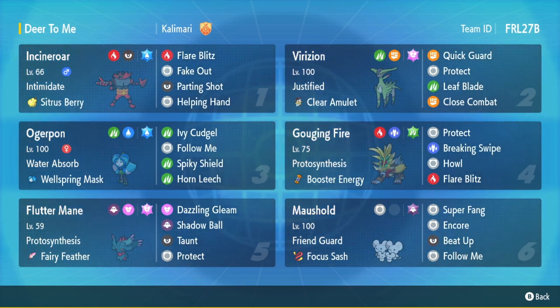You got the Fairy Feather Flutter Mane with more of a supportive set but also still really offensive with Taunt and Protect — pretty cool. And you got the Wellspring Ogerpon with a standard full-on set, so kind of a well-rounded team. I found this team in one of the content creator discords and I wanted to feature it for you guys because I think it'd be pretty interesting.